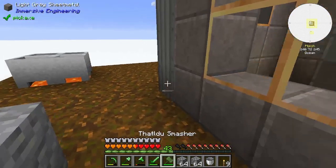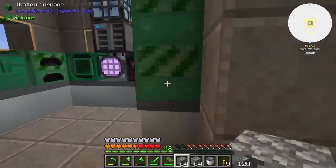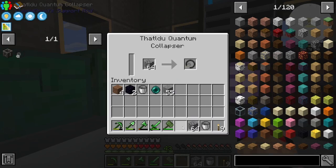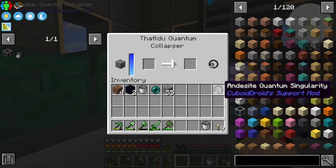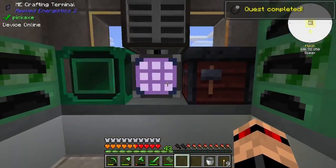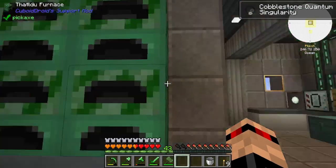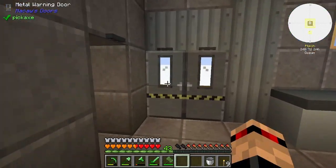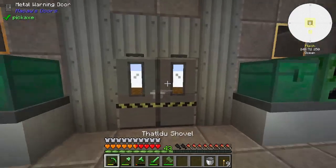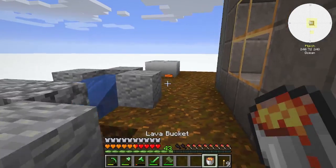There we go, we've got two stacks so we can go make the singularity. Oh yeah, I was making another andesite one — now we've got a copper one as well. I'm going to need to make another generator for this definitely.